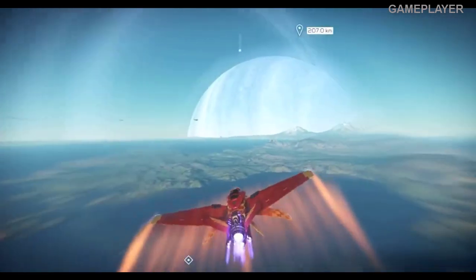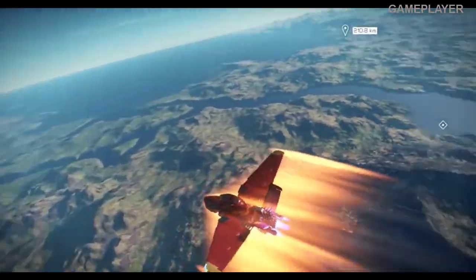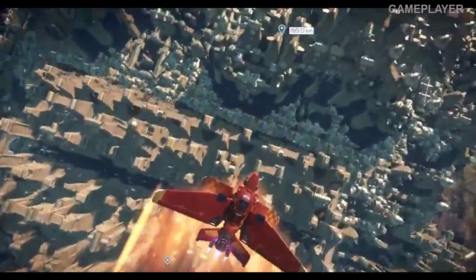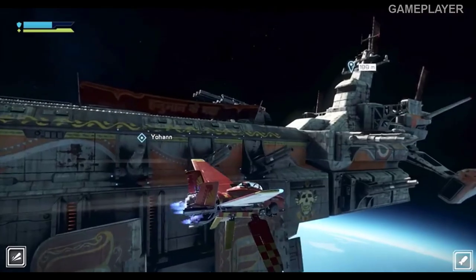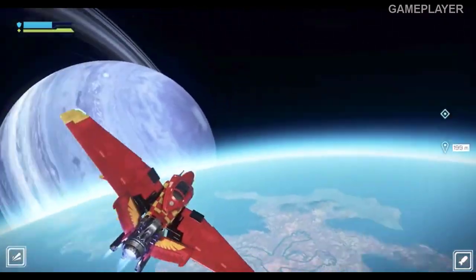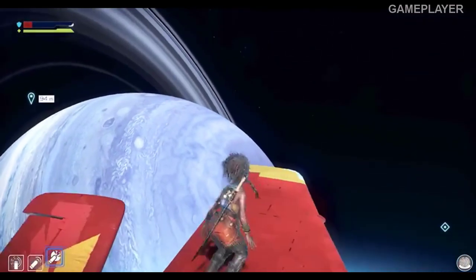Your ships are also capable of hitting extreme speeds, covering thousands of kilometers in a matter of seconds. This is essential for getting around planets in a hurry, as well as for flying out into orbit to rendezvous with your mothership, a huge vessel that serves as your home base. Even out here in orbit, you can seamlessly transition from piloting a ship to spacewalking with a nano spacesuit to protect you from the vacuum.